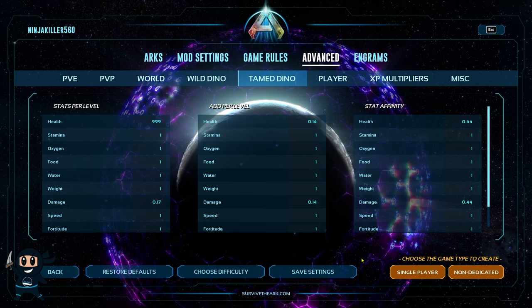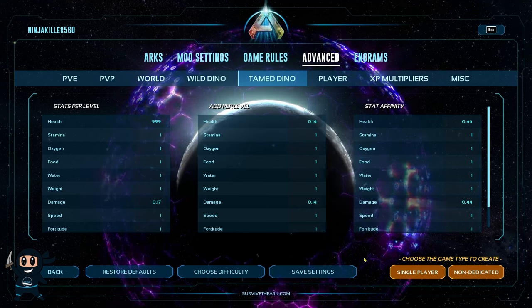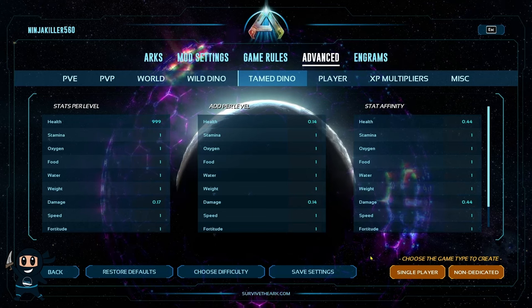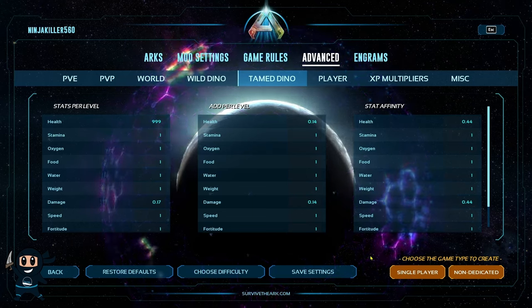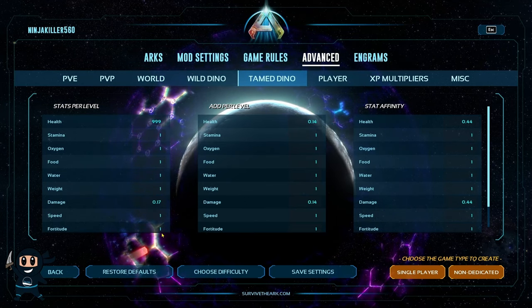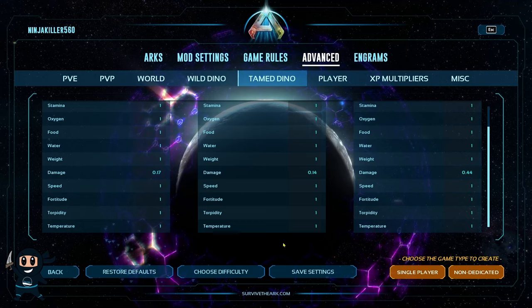Now, the last two tables only apply during the taming process of a creature. So as you know, when you tame a creature, it will get levels, and those levels will randomly distribute points into some stats. The add per level table controls how much of a boost those stats get.